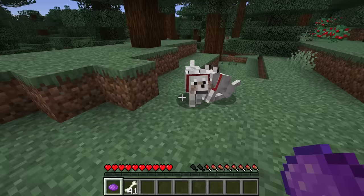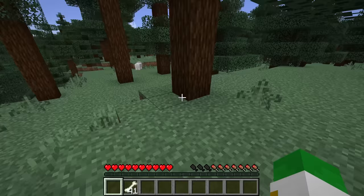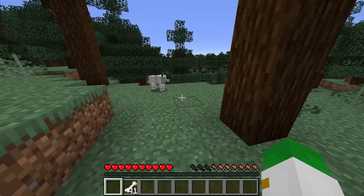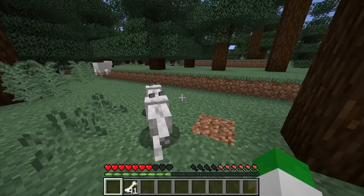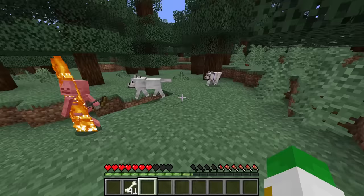Once wolves are tamed, a couple of things change in their behavior. They will no longer be naturally hostile towards things like sheep, so you can safely have sheep next to your wolves. However, if you punch any mob — even another wolf or a sheep — your dogs will fight that mob for you. Because we punched the sheep, these wolves are now going after it, and if that wolf attacked me, they'll go after it too.